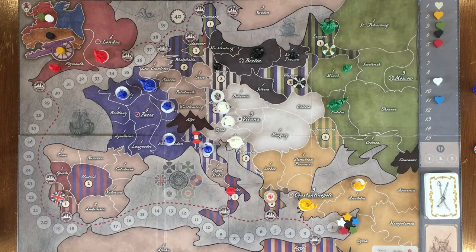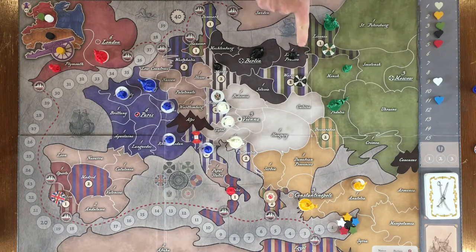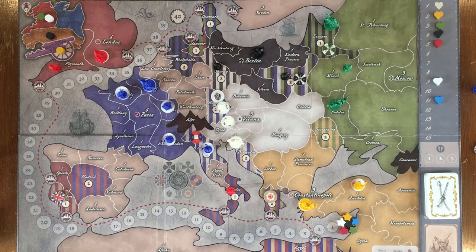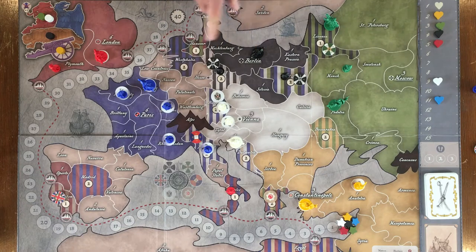When playing Prussia, one of the most important things to do is to garrison the disputed areas that are close to you as soon as you can. In the 1805 scenario it starts with Warsaw garrisoned, but if it's not garrisoned in the scenario you're playing, make sure you move an army in as soon as possible to garrison Warsaw. Saxony again — you need to get that garrisoned as soon as you can, and get an army into Hanover and garrison Hanover.